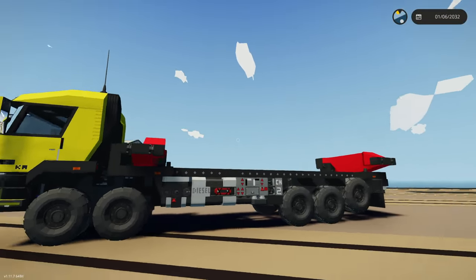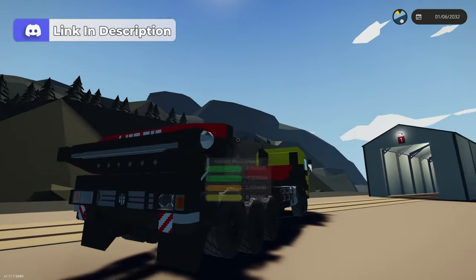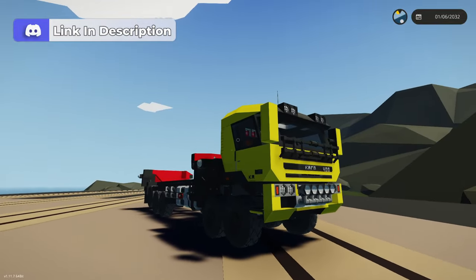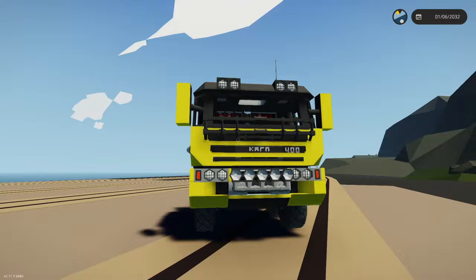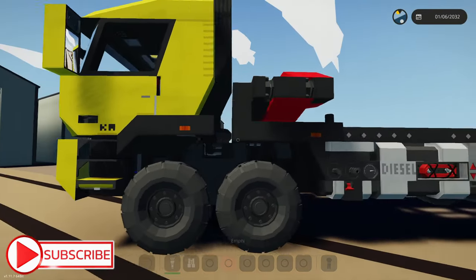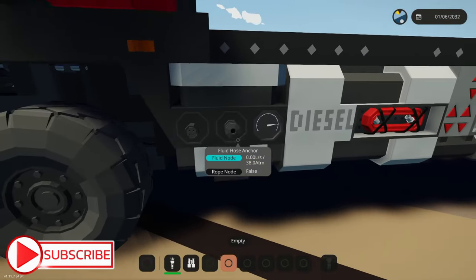So to start off today's episode, we have the KA400 container truck made by Carnival — hopefully I'm pronouncing that right. It has a top speed of 100 to 120 depending on the weight of the container on the back, and it costs a little over $56,000 to spawn in. I'm going to run you through a few of the features on the outside of the truck and then we're actually going to drive it down and attempt to pick up a container.